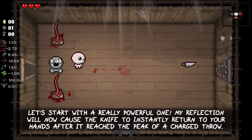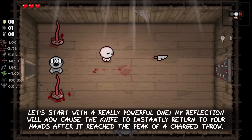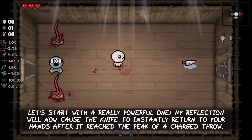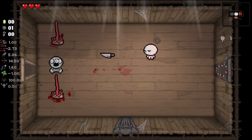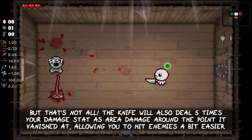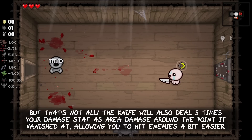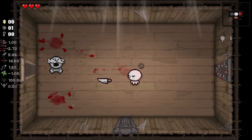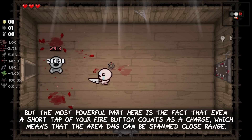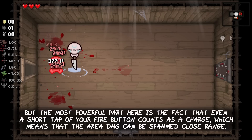Starting with a really powerful one: My Reflection will now cause the knife to instantly return to your hands after it reached the peak of a charged throw. The knife will also deal 5 times your damage stat as area damage around the point it vanished at, allowing you to hit enemies a bit easier. The most powerful part is that even a short tap of your fire button counts as a charge, which means the area damage can be spammed at close range for heavy damage.